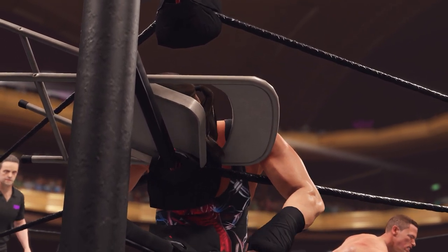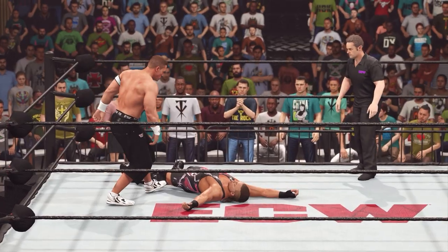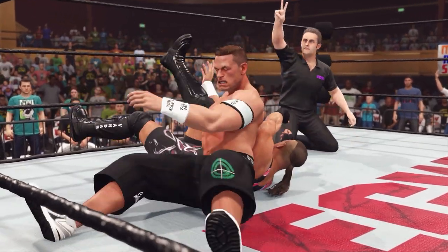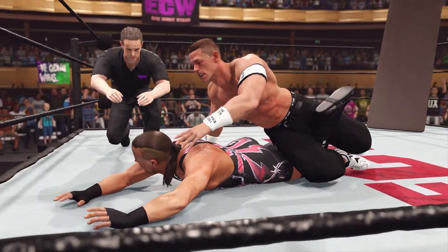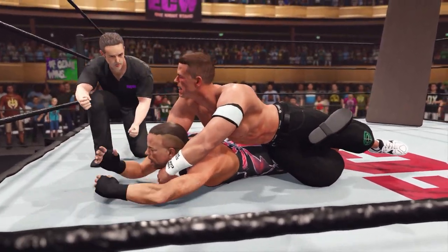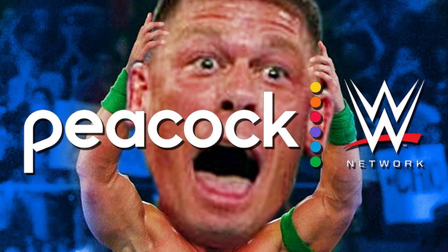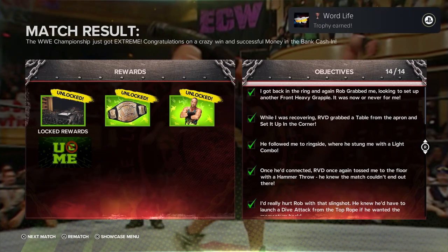Head first into the steel chair — at least we're back with some good action. RVD is laid out right now. The ref comes down with the count. John Cena applying the submission — don't give me the Peacock again. Well, in case you're wondering, Peacock won the match. We do have some unlocks and a couple of extra trophies.